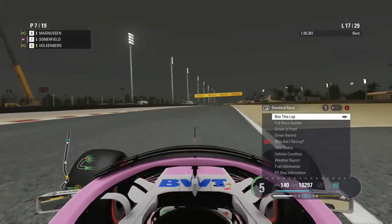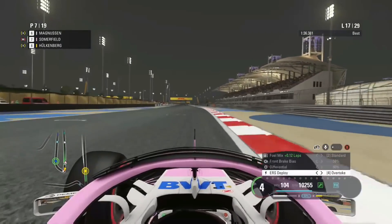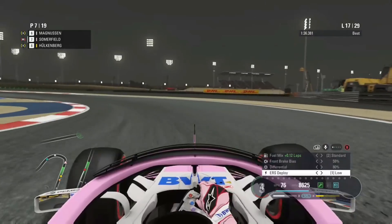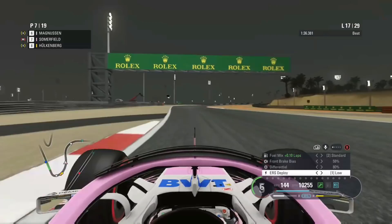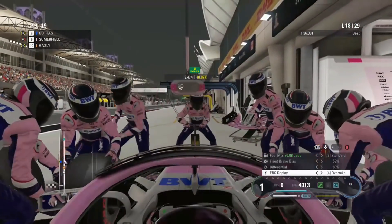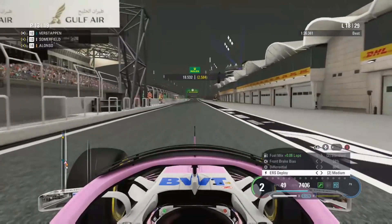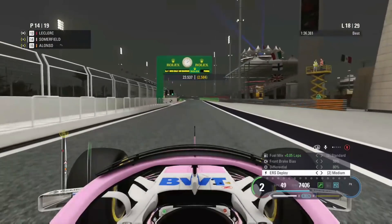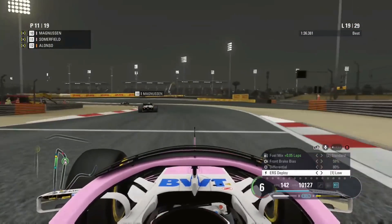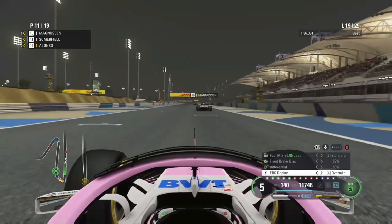I've had enough of these tyres — they're wearing really hard. I've decided to box this lap. I changed the tyre selection in the MFD on the lap coming in, purely because we're a bit off strategy now. The team are bolting on another set of soft tyres. I've got 11 laps to do on this set of softs — if you remember we only made about 11 laps in the opening stint on softs, so we might struggle to make it to the end of the race, especially as I'm having more and more trouble locking on the front axle.